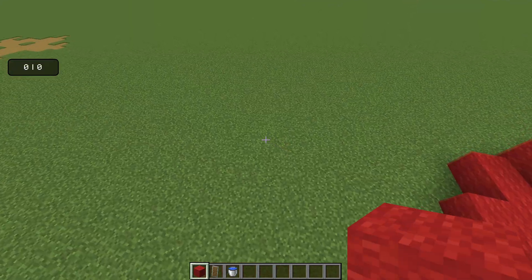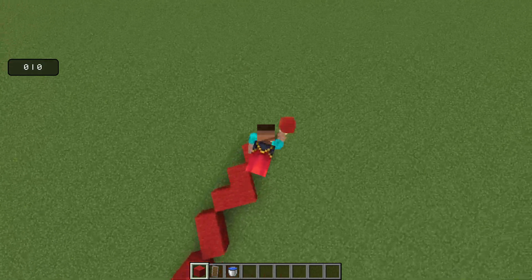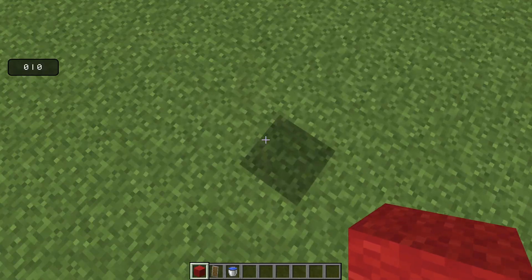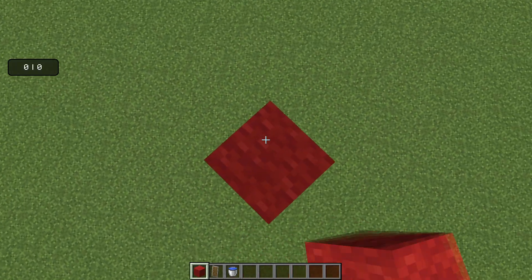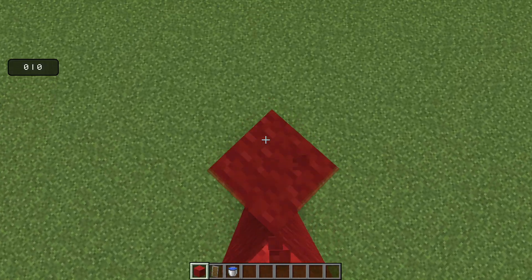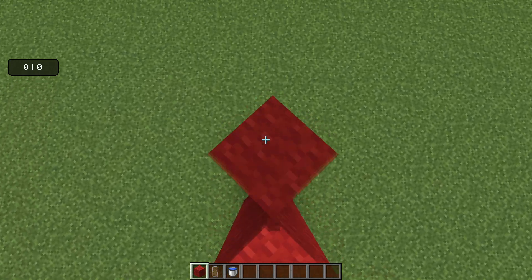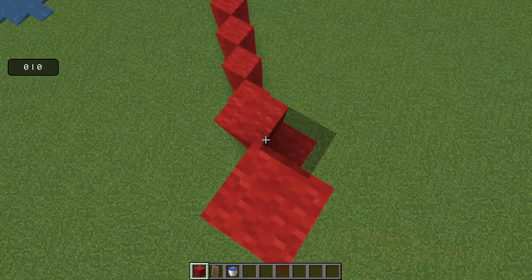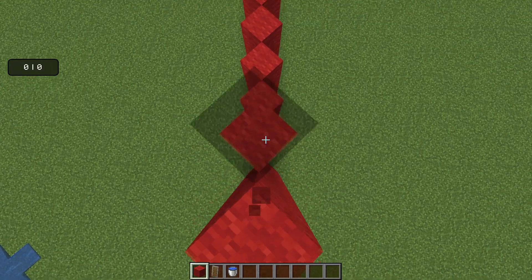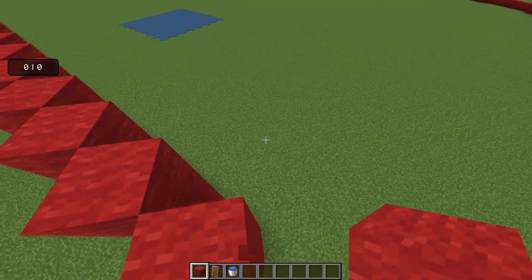I'm actually really surprised that people aren't using this, because it's just so fast. This is at least 20 CPS of just block placing. And you can even use this if you're not bridging — you can use this just to build a huge wall in your survival world, just holding down the button and running forward. I can make a gigantic wall in just 30 seconds. This technique is so broken.